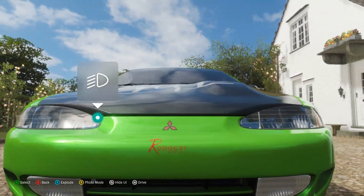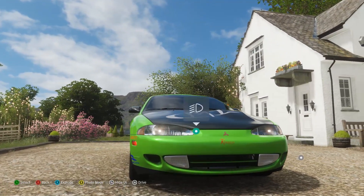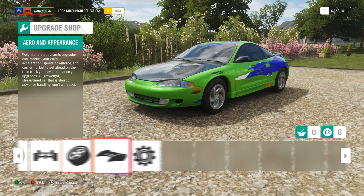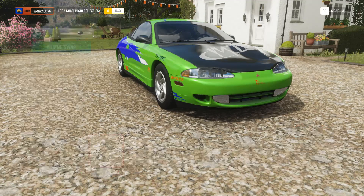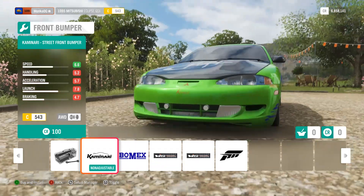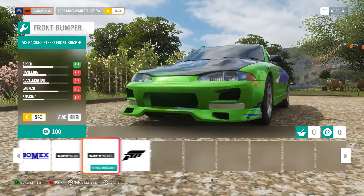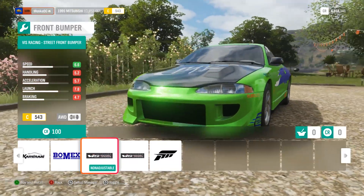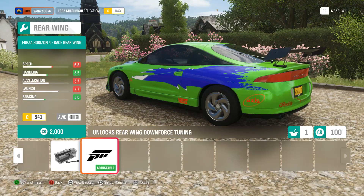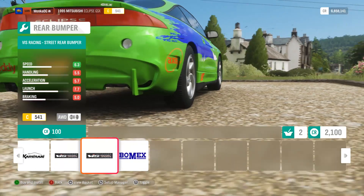It definitely didn't look like this — he had his own style going. I'm going to go in here and do some upgrades. We're going to leave the engine alone but we're definitely going to make it look a little more Fast and Furious. I'm trying to remember which body kit it would be from the movie — got to do the big wing of course.